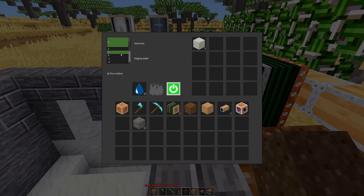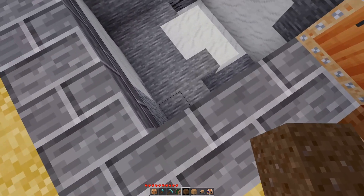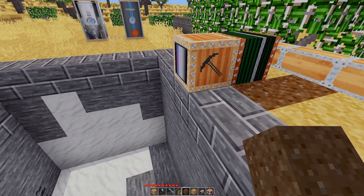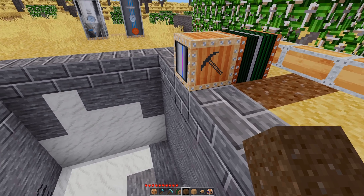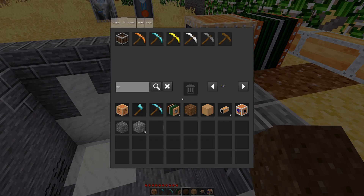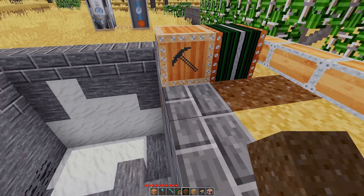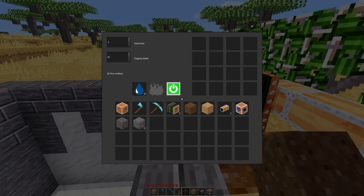We have the start level — this is at what point it starts digging. Negative one is the node directly below the quarry. If you wanted to start digging higher than itself, you can go up to two nodes higher, and you can have it start down to 20 nodes below it.